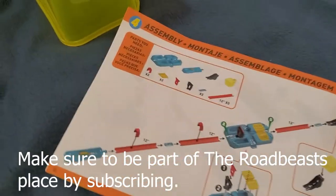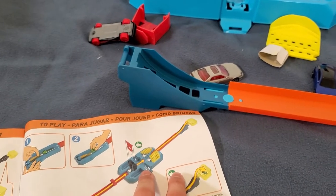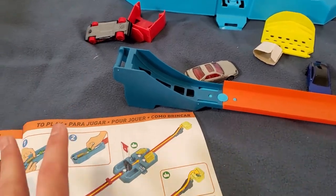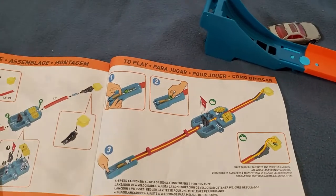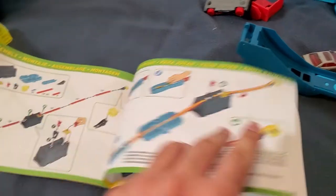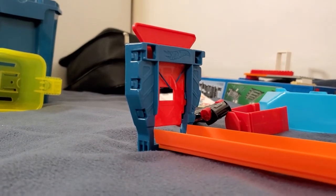The fourth configuration — the car just hits the bumper as we saw earlier. I'm sorry the track is a little taller than the bed. And this is the part I missed — let me show you — this is actually my favorite part, check it out!